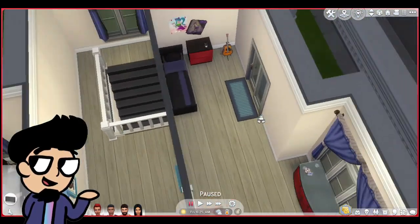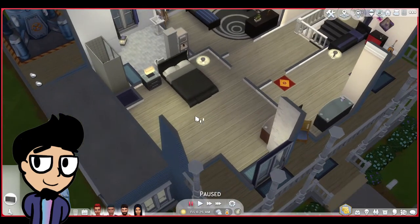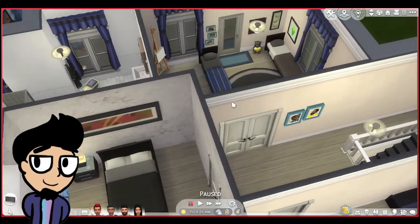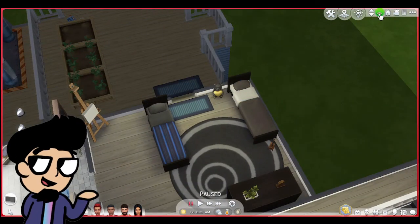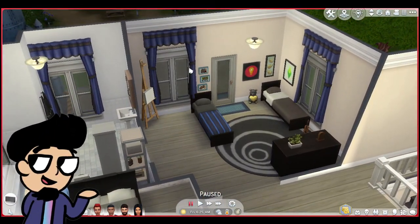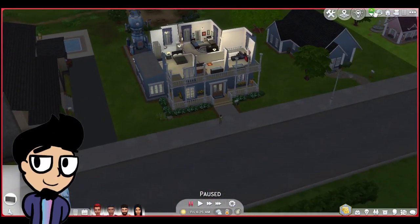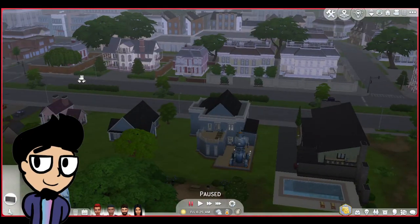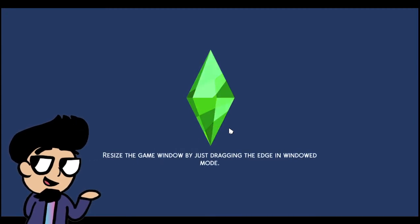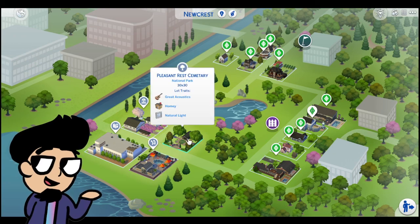I did just add in the bathrooms and everything. I will be adding more details in the expansion pack save, and potentially this one too. But the base game version is going to be coming later — not until I'm done with the expansion pack version. I've always seen Newcrest as kind of a continuation of Willow Creek, but a bit closer to a Sandman Shuna — kind of the transition point. I can go through a couple more of them. Pleasant Rest Cemetery is where I dump all my ancestral Sims.